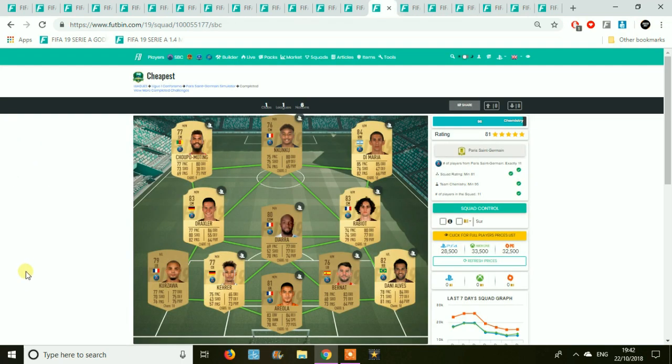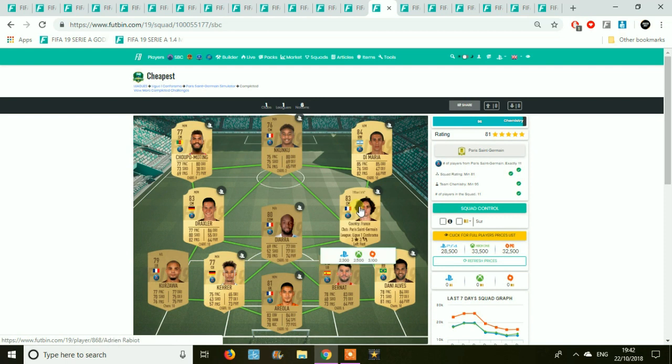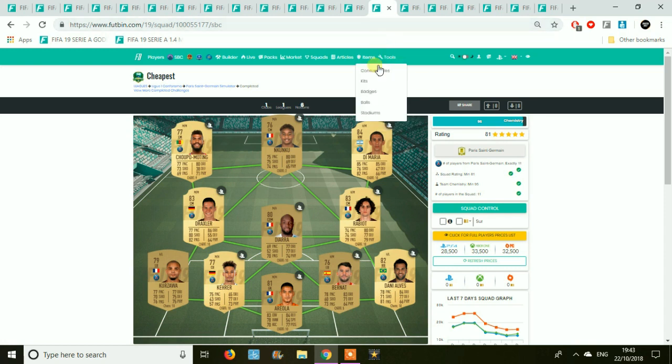Next we have PSG — the most expensive team in the league SBC purely because of the rating. It's an 81-rated squad. Defence-wise, Araola is probably going to set you back the most along with Bernat. Areola obviously, because Buffon is the next available goalkeeper. You get a prime gold players pack which is a 45k pack, and you're probably going to get around 5-8k from it. So it's going to cost you around 20k after packs for this one.